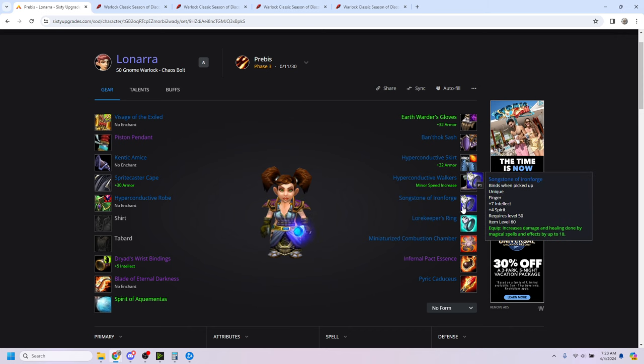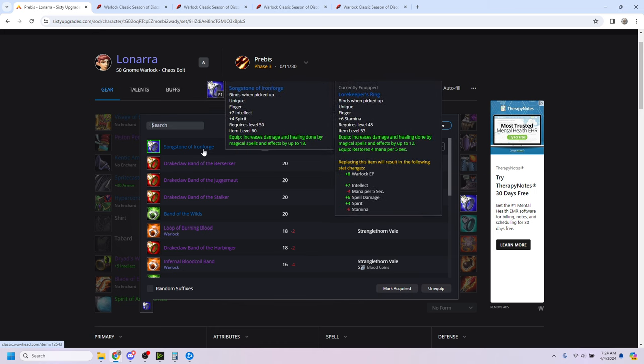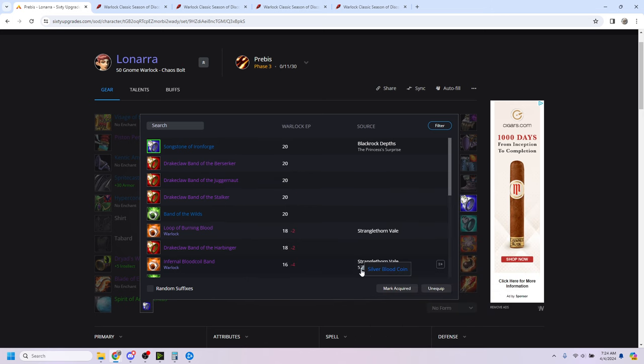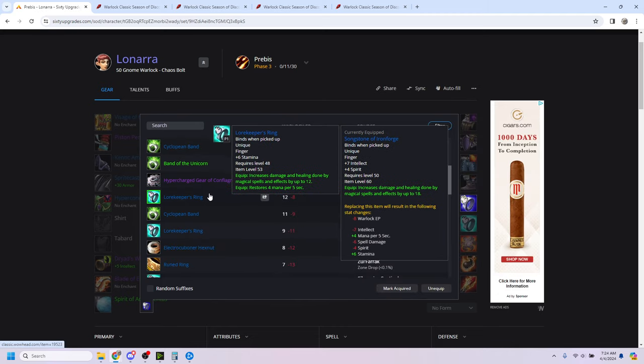Songstone of Ironforge — I kind of already talked about this in the other video. This is from the final quest in Blackrock Depths; you have to kill Emperor Thaurissan and go to either Ironforge or Orgrimmar depending on faction. It's a really good ring — it has plus 18 spell damage and healing. It's not just pre-BiS, this is for most builds effectively your BiS. It is very, very good. The problem is while I'm including this in pre-BiS, technically you can do a full Blackrock Depths clear before setting foot in Sunken Temple, but I have no idea how practical that's going to be. You could also just take one of the Blood Moon Rings if you can farm it — probably comparable cost — or just take the other Lorekeeper's Ring or Hypercharge gear.